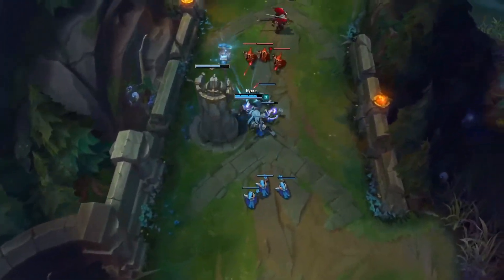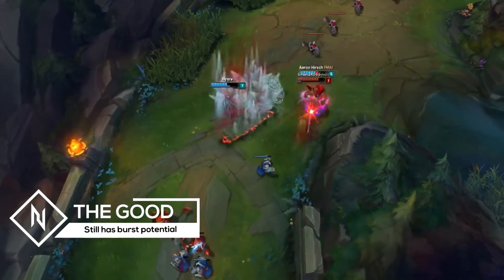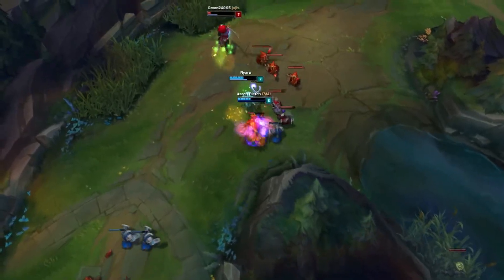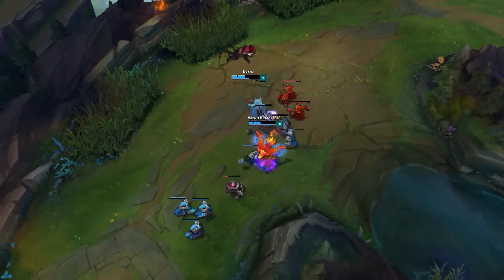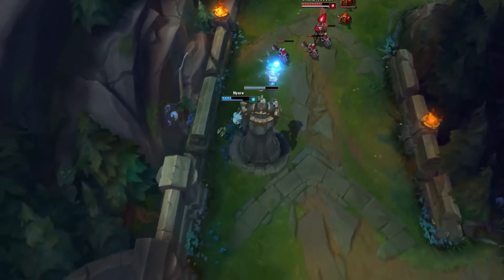Starting off with the very first good thing about Bruiser Fizz: he maintains the ability to single out and execute the enemy carries. Even though you won't be building as much damage as you typically would on Fizz, you'll still have the ability to kill the enemy AD carry or mid laner with your ultimate and a rotation of your abilities. This becomes incredibly valuable in the late game, as removing that much damage output from the enemy team will be crucial for your team to win late game teamfights.